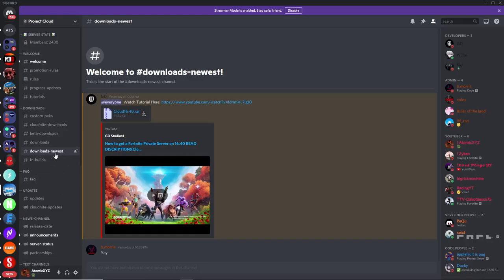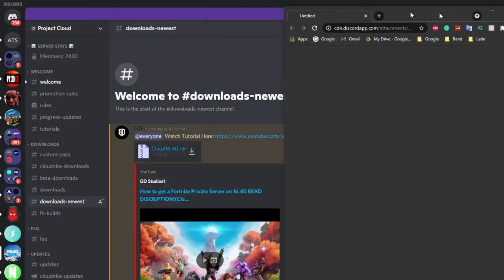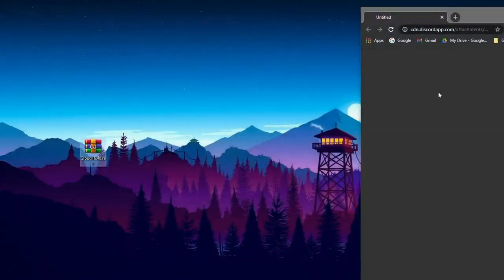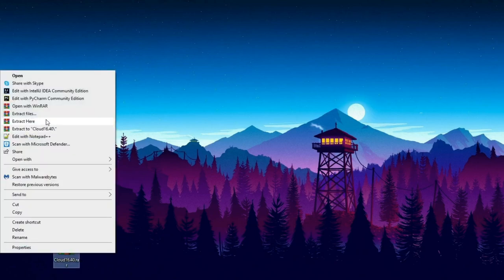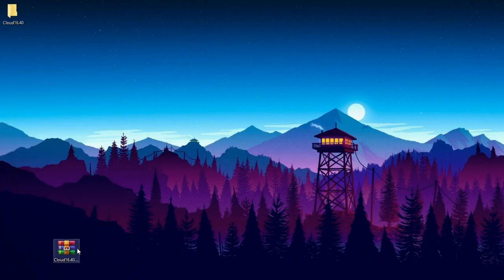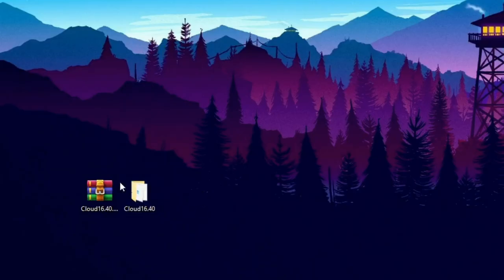So you want to go over to the Downloads newest channel after you've installed Node, and click on this button over here to download the latest version of the Cloud Launcher. Once you've downloaded it, it'll come up with something like this. You just want to drag this over to your desktop just to keep it organized and easy to see. Then once you have it over here, just right-click on it and click Extract Here. If it doesn't look like this for you, make sure you guys have WinRAR installed, and that will fix everything. Now you can simply delete the RAR file, and you'll have a folder that looks like this.